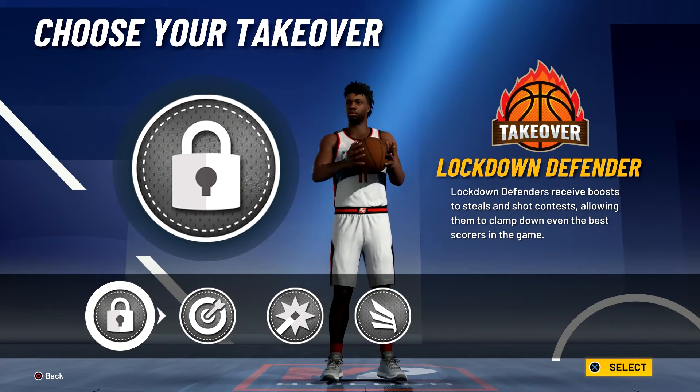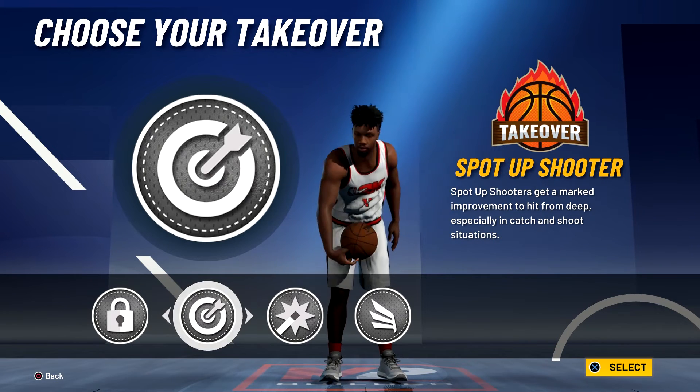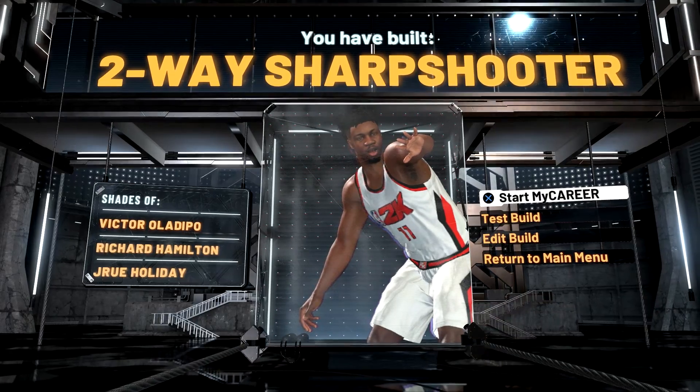For the takeover you could go with a shot creator takeover or the lockdown defender takeover, but it really only makes sense to go with a spot-up shooter takeover. And the build is complete — you have built a two-way sharpshooter, shades of Victor Oladipo, Richard Hamilton, and Drew Holiday.